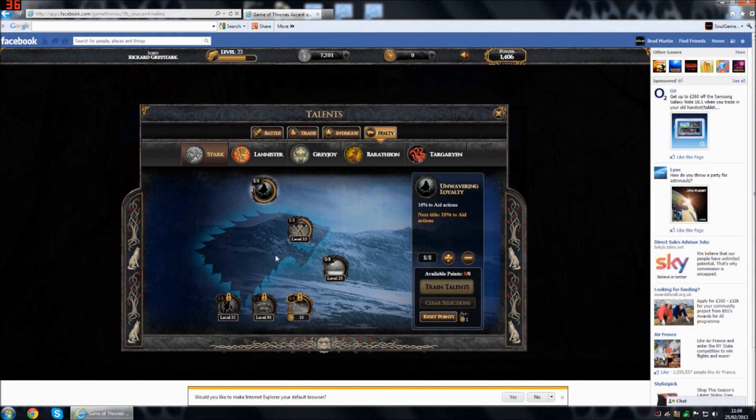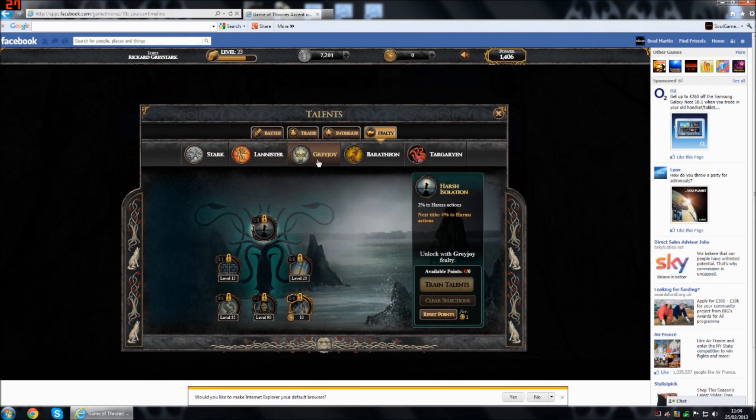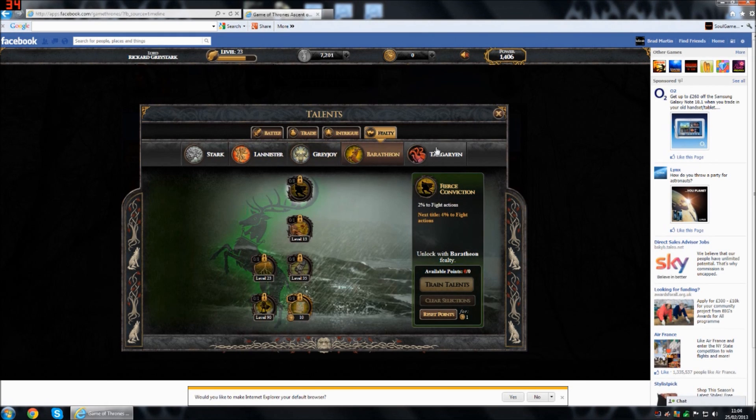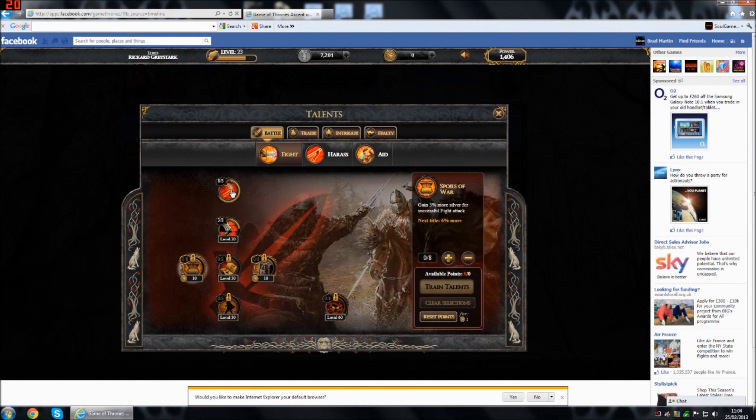Now you've also got talents, which you gain once every level after level five I believe. You've got one for each fealty that you swear to — Stark, Lannister — each of them give you different talents depending on what house you've sworn your loyalty to. You've also got Greyjoy, Baratheon, and Targaryen. Now Targaryen is quite interesting because they're not actually in Westeros yet.